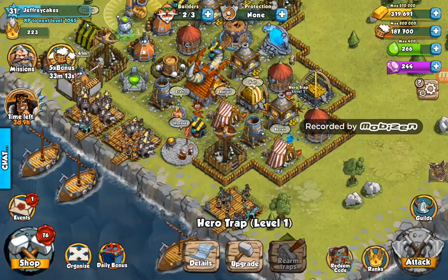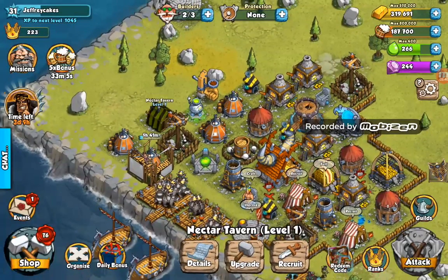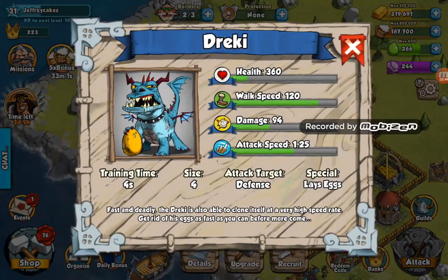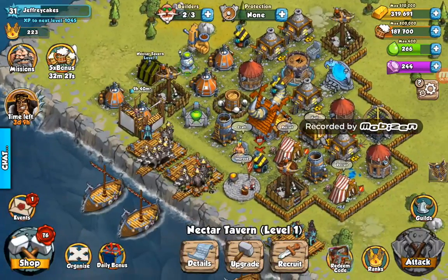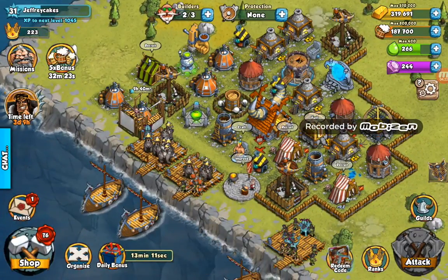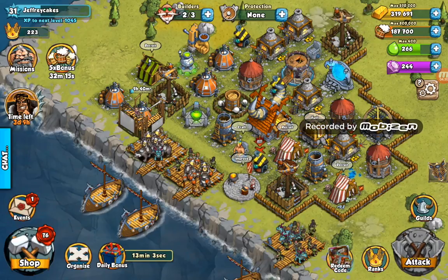I've also got a level 1 Nectar cavern, a shockwave tower, and a hero trap. I also have these troops called Drekis — basically they're super fast little dragons that lay eggs every 10 to 20 seconds or so. After about 10 seconds the eggs hatch into another Drekis, which can also lay eggs. The eggs can be destroyed, so I'd keep them behind troops to maximize the chance of survival and reproduction.